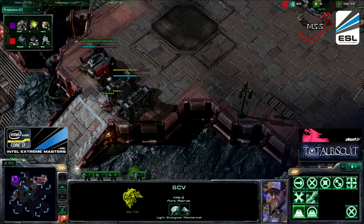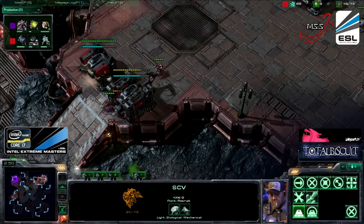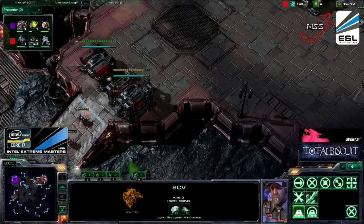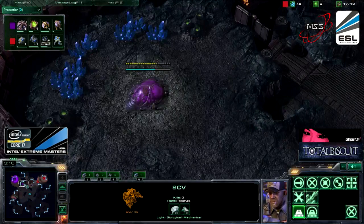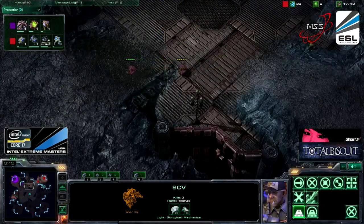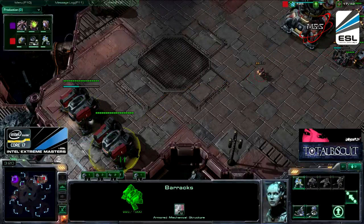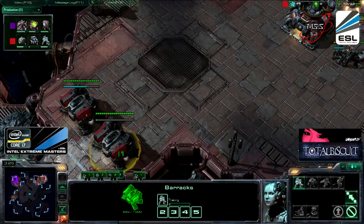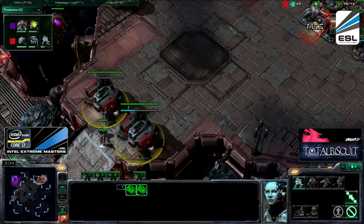We are seeing a double barracks opening right here from Lono. It has been scouted very early by Moonglade. Moonglade's response is going to have to rely pretty much on his drones and hopefully a Spine Crawler. The Spawning Pool is on the way, but Marines are already on the field right here for Lono, and they will be going straight over there. I'm not sure if he will try to do a bunker contain, but Lono is going for the opening he's most comfortable with — the two barracks opening.